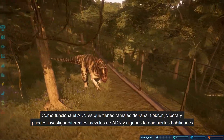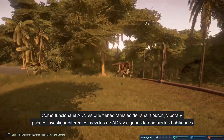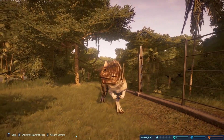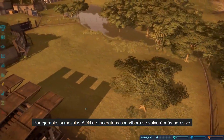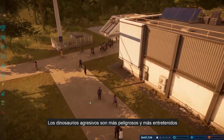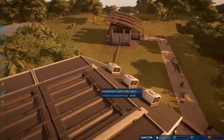The way the DNA strands work in this game is you have frog, you have shark, you have snake, and you have research centers where you can research other DNA strands that you can mix together. Certain ones give certain abilities. So you'll have a Triceratops that has snake DNA and it makes it more aggressive, it makes it stronger. More aggressive dinosaurs are more dangerous, but they're more fun — they entertain the park guests just a little bit more.